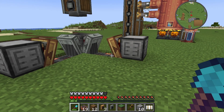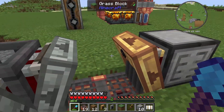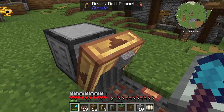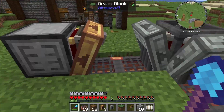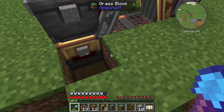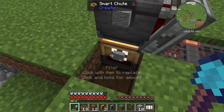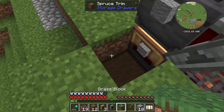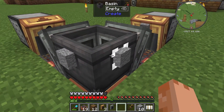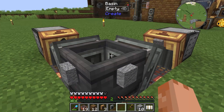What we've got here is a drawer controller slave hooked up to our storage, and another one with filters — that filter is for flint and that one is for gravel. When I turn these around they will start putting those things into our basin, and underneath the basin we've got a smart chute with an andesite filter. That will go back into the storage, and we've also got a filter on the basin itself so it will only make andesite.